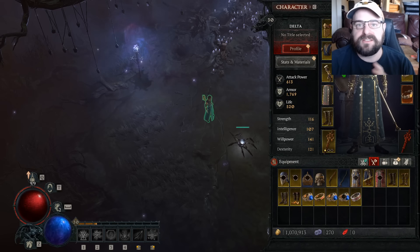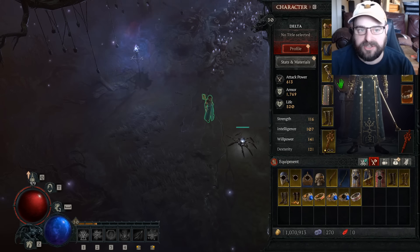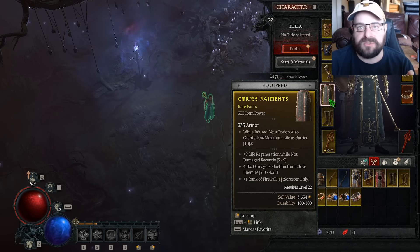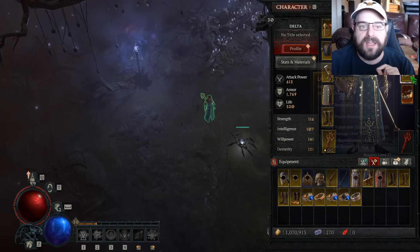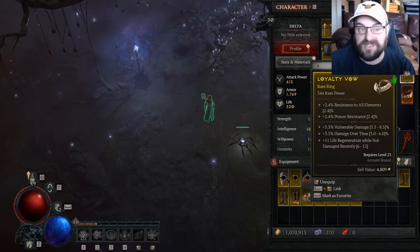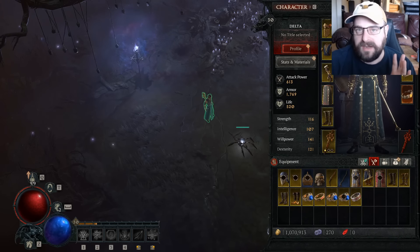We just hit level 30, and this is the level where you want to start paying attention to your stats a little bit on your gear. Not too crazy. For example, I found these pants that have plus one Firewall — that will help me out. I found a decent ring with vulnerable damage and plus damage over time. So pay attention a little, but you don't need to go crazy with anything.